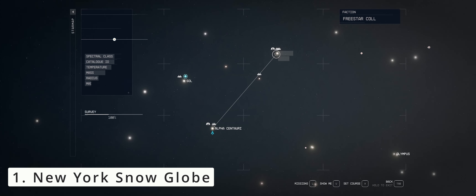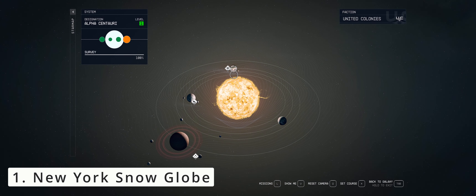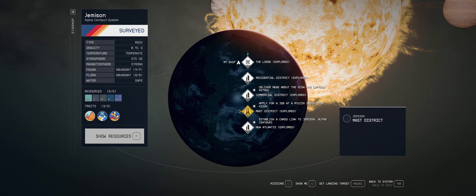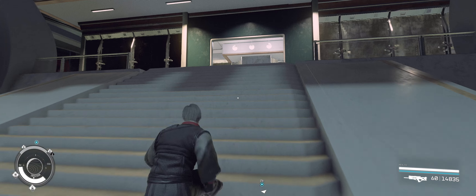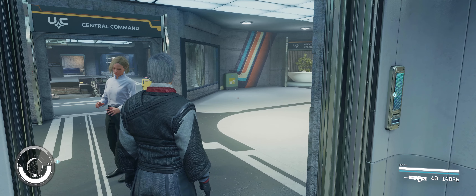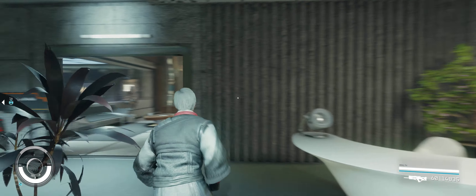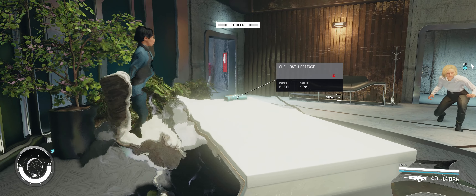Our first quest to collect the New York snow globe is triggered by reading the book Our Lost Heritage in the Mast Building on planet Jemisin within the Alpha Centauri star system. You will have access to this area very early in the game. Head on over to the Mast District and take the elevator in the main building to the Central Command Office of the President. Turn right once you are here and an immediate left after you reach the reception to enter the room with the book Our Lost Heritage on the table, which you will have to steal to unlock the quest.